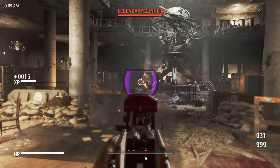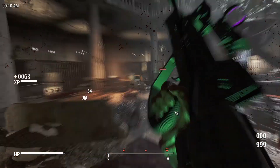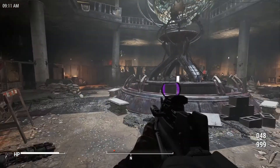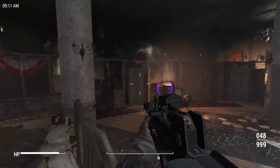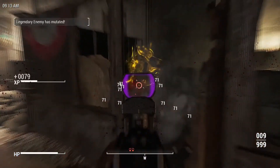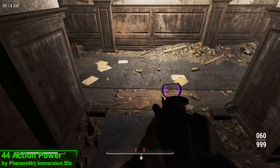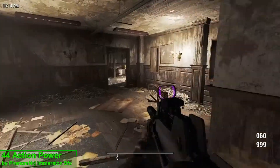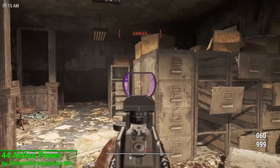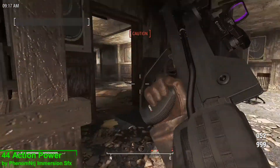Now the beauty of modding Fallout 4 is that if you get bored with the vanilla weapons you can always download a weapon mod, but what if you wanted to experience the vanilla weapons in a slightly different way? With these next few mods we're going to be doing just that by overhauling the sound they make. Kicking things off is 44 Action Power, which takes the .44 revolver and makes it sound like a hybrid between the Half-Life 1 sound for the shot and the .357 for VATS — and this is what that's going to sound like.